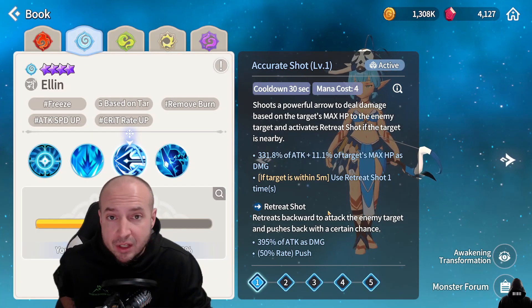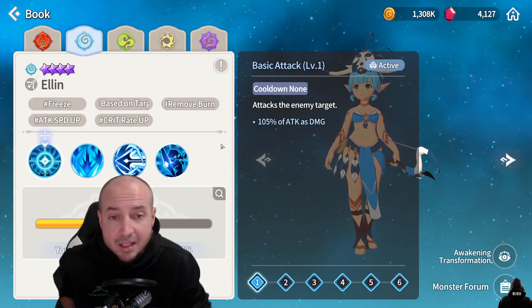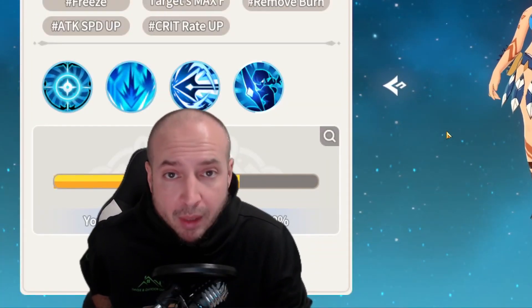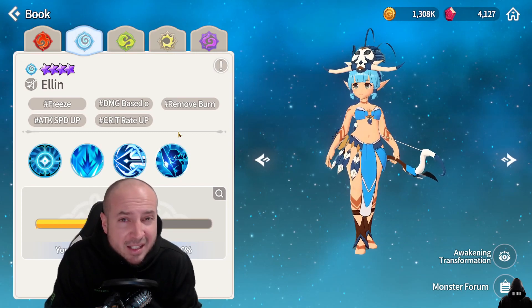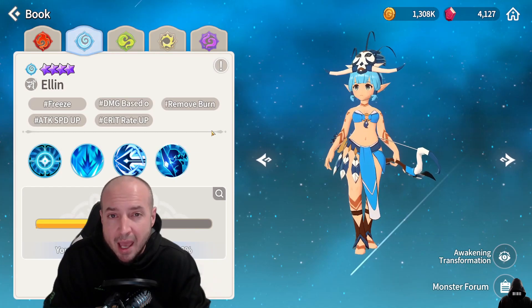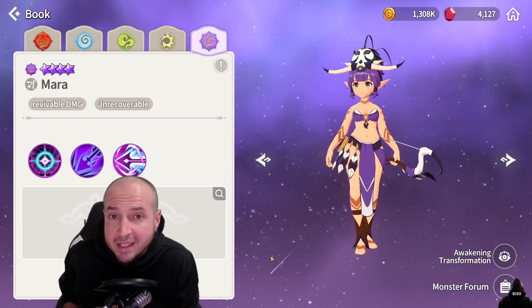Her third skill does damage based off the target's max HP and also has the retreat shot feature if she is too close. Her second attack is an AOE that can freeze, and her basic attack is a normal basic attack. You can build her Rage Blade or Fatal Blade with attack percent. She already gets a level two attack speed buff herself, so put crit damage in slot four, crit rate to at least 70%, then pump attack percent and crit damage substats with attack percent in slot six.